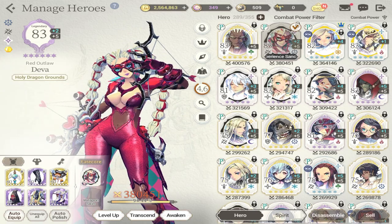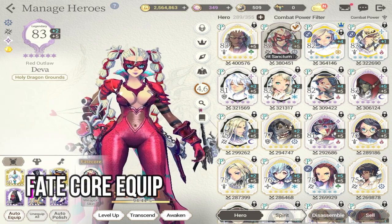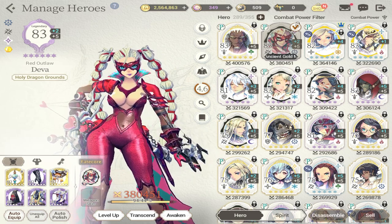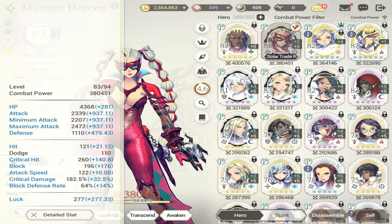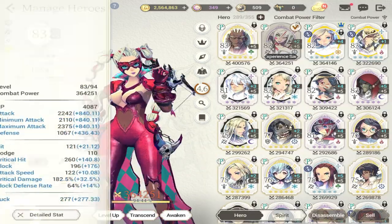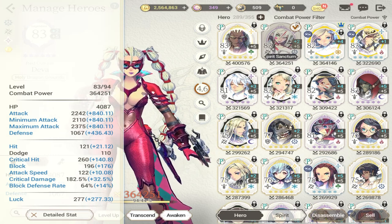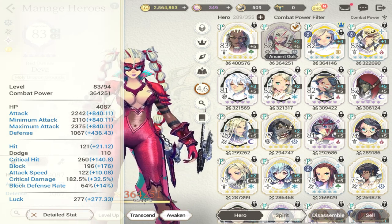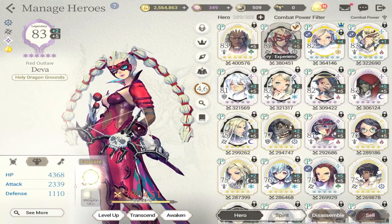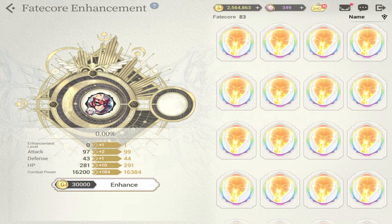The next set of enhancements involves a fate core. Once you equip your fate core — like this one with Deva — she increases her stats automatically. Take note of her attack: it's plus 197,937. As we take off her fate core, you can see that her stats have dropped. So once a fate core is equipped, your stats increase automatically. After equipping, you can also enhance your fate core with Mu to further increase attack, defense, HP, and combat power stats.